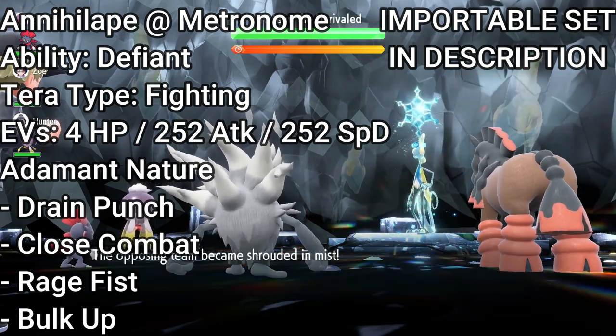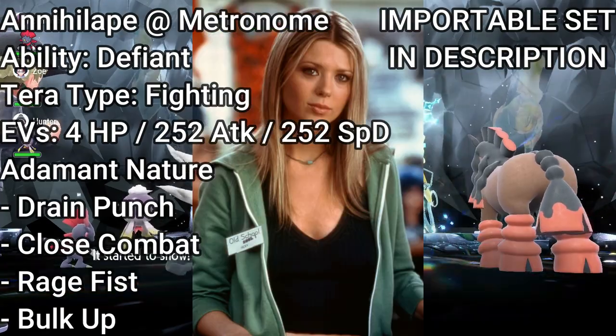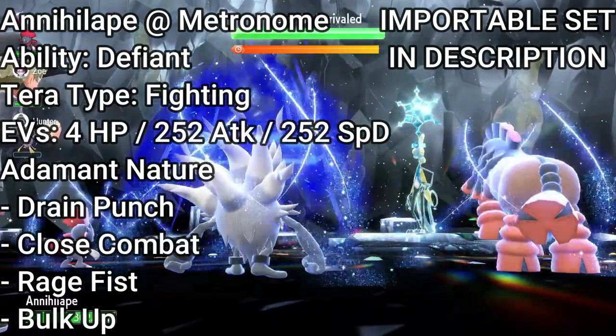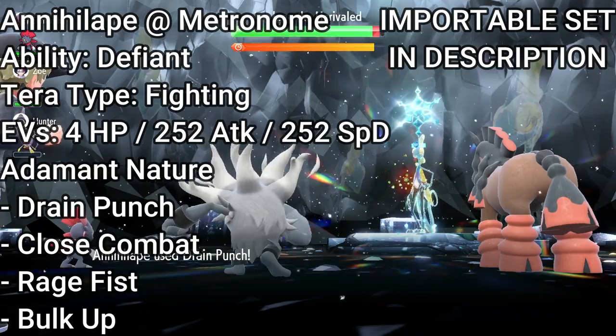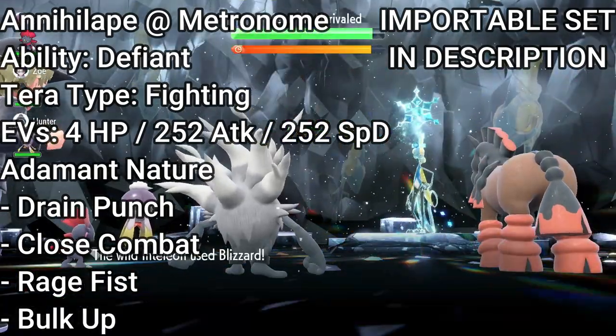Alright, here we are with how to defeat the 7-star Annihilape on Ice-type Terra Raid. Not gonna lie, this one is the easiest one so far. All you have to do is use Annihilape and just click Drain Punch the entire time. This is a 252 Attack, 252 Speed, Adamant nature Annihilape with the Defiant ability.